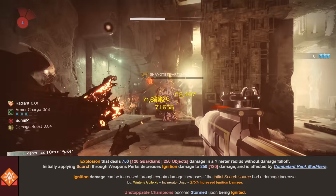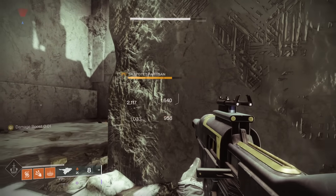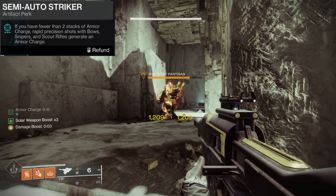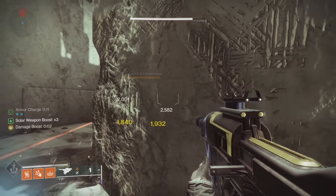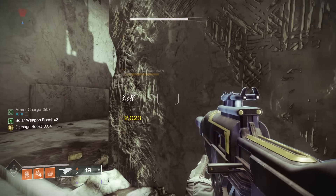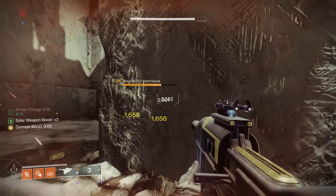Another interesting thing: Scorch stacks above 60 give yellow numbers, and this actually registers as crit damage — not for Rapid Fire Ranger, but it does proc Semi-Auto Striker. After 5 yellow damage ticks I get a stack of armor charge from Semi-Auto Striker, and then a few ticks later another stack. This is a super easy way to get armor charges and a pretty interesting interaction showing Bungie's spaghetti code at work.